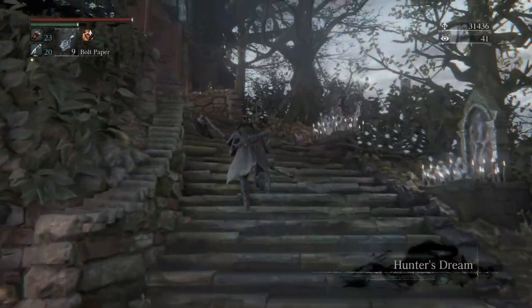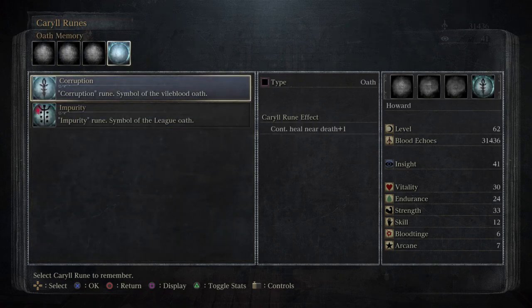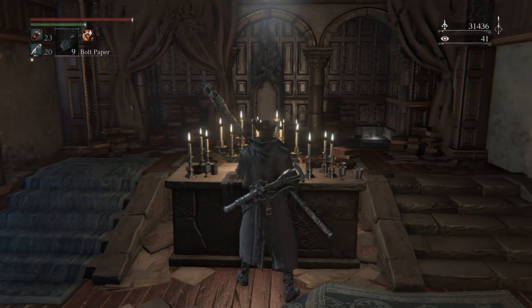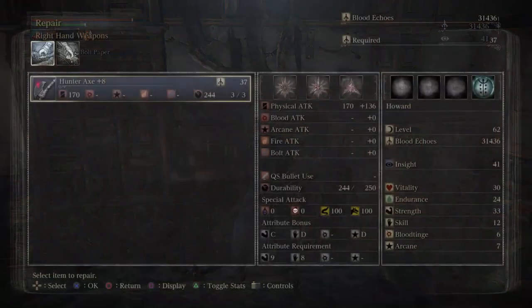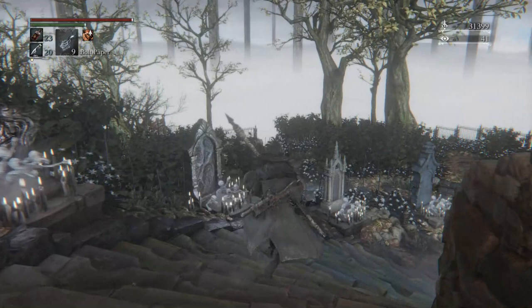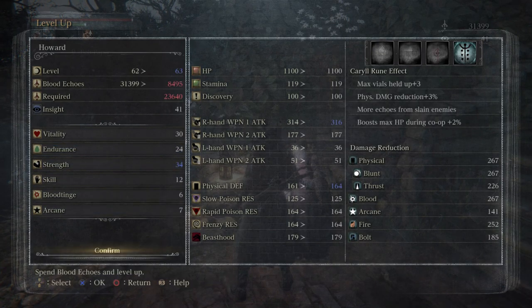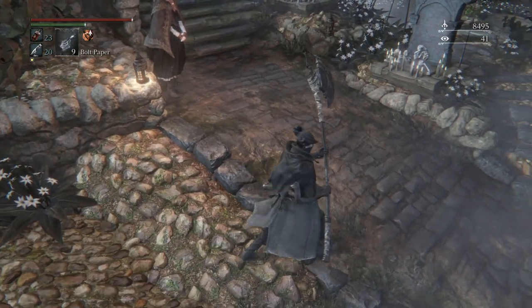If you go back to where we first met him on the way to Old Yharnam, he will be dead — he's killed himself, fulfilled his thing, wanted to become a martyr. You can pick up a rune there, though it's not very good: it's basically plus two percent on all your blood vials. We have the Queenly Flesh and can actually give it to an altar later on in one of the boss rooms, and the Vileblood Queen Annalise will come back to life. Not that we need to, but it's a cool little circle. Bit of levelling up and that's it — we're off to Byrgenwerth next. Thanks very much for watching and I'll see you on the next one.